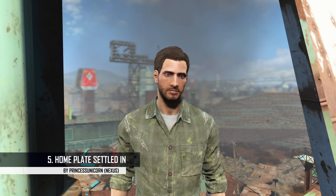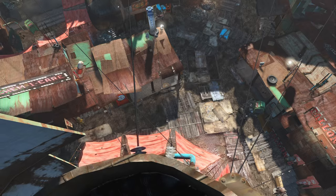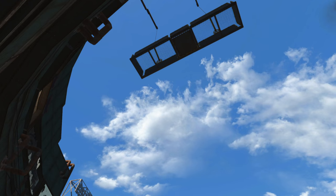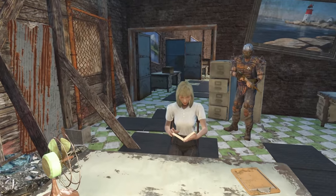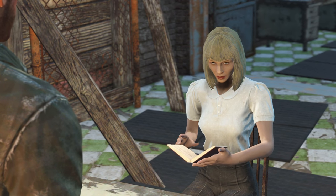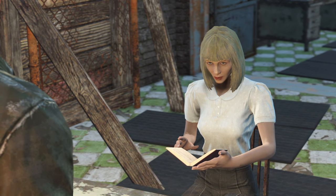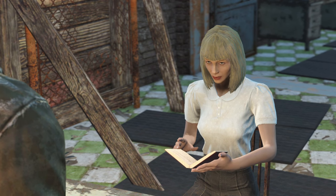So at number 5 this week we've got Home Plate Settled In. This mod renovates the house you can buy right here in Diamond City. You jump straight down, wait on the world's slowest elevator up to the mayor's office, and walk up to talk to his secretary. She will ask you to pay 2000 caps for this house, but with the new renovations, it's worth it. Before it was just a dark shithole, but it's really come along.